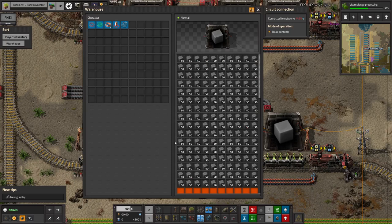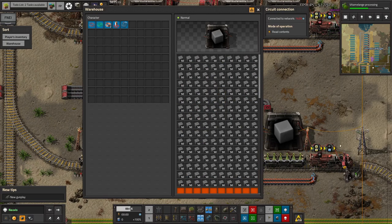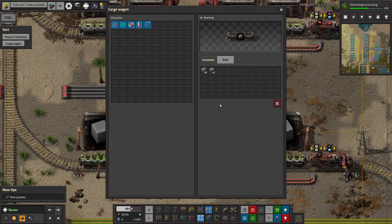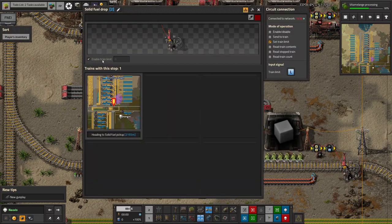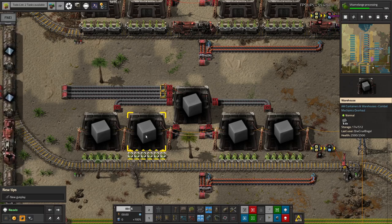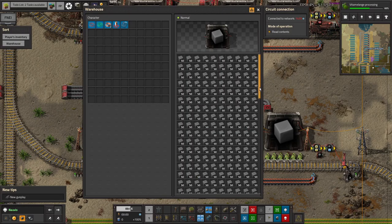The alternative is to go in here and unlimit these warehouses, because the amount going into the station is limited by the circuitry. In theory you don't actually need a limit on these warehouses, so if I get rid of that and copy it across to the others, this wagon will fairly quickly finish emptying because solid fuel doesn't stack all that high. The train can then leave to get more, but the train limit is zero so we won't get another train until we've used through a chunk of this solid fuel.